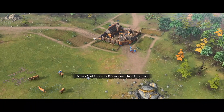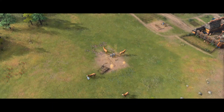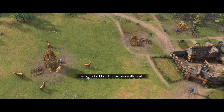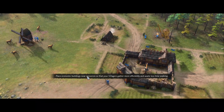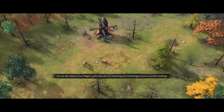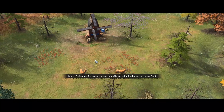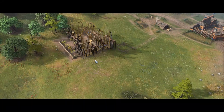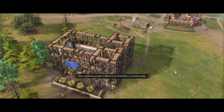Once your scout finds a herd of deer, order your villagers to hunt them. A growing town needs more buildings — construct additional houses to increase your population capacity. Place economic buildings near resources so that your villagers gather more efficiently. You can also improve gathering rates by researching technologies at your economic buildings, such as Survival Techniques, which lets villagers hunt faster and carry more food.